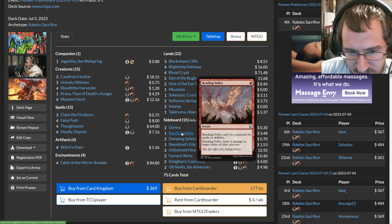All in all, Rakdos Sacrifice has legs in Pioneer. It's powerful, does what a midrange deck wants to do, and is explosive in the early turns with a solid mid-game once you have multiple Mayhem Devils. Once the Cauldron Familiar loop is running alongside a Mayhem Devil, it's hard for your opponent to interact — they have to kill the Mayhem Devil but still haven't stopped your life gain or your ability to find more Devils, forcing them to spend multiple cards to break up a loop you can just re-establish later.